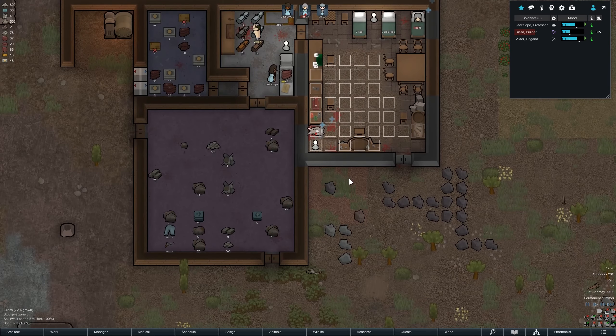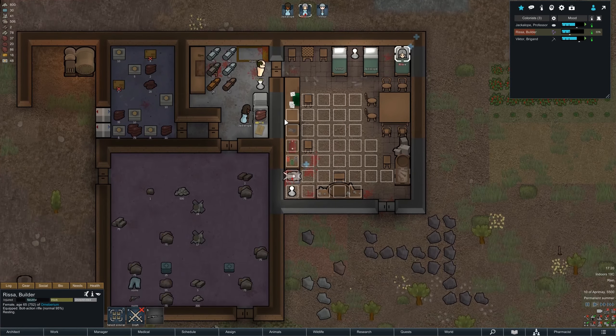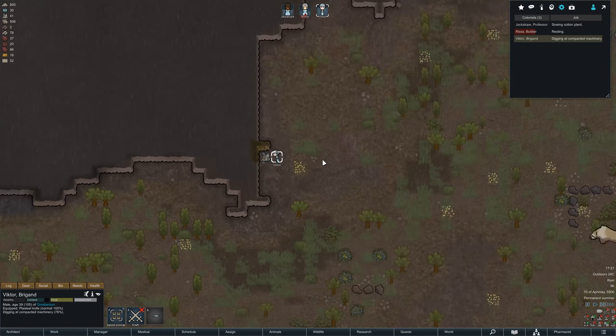This room is pretty filthy so we do need to clean that up at some point. Looks like Rissa is recovering in bed for now. Let's take a look at our medical tab — you've got some blood loss but I think that's going down as you've been patched up. Right, Jackalope, what are you doing? And that's Victor, all the way out here digging compacted machinery. Jackalope is planting some more cotton — good. I did go ahead and expand the farm area a bit.